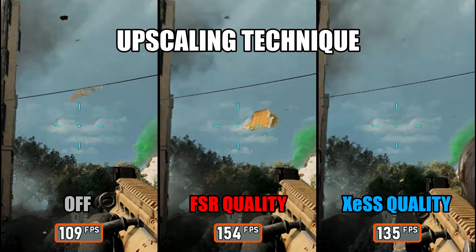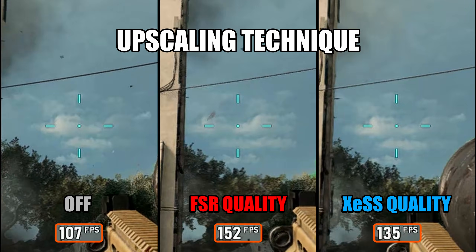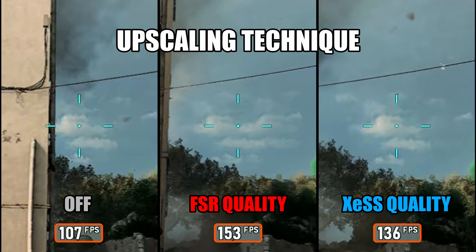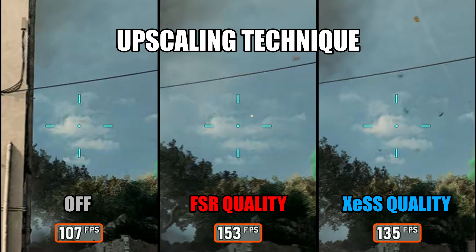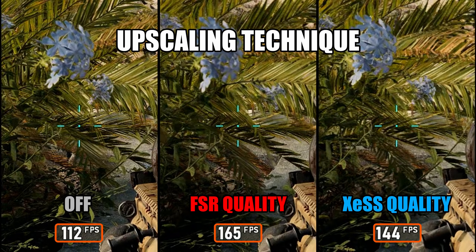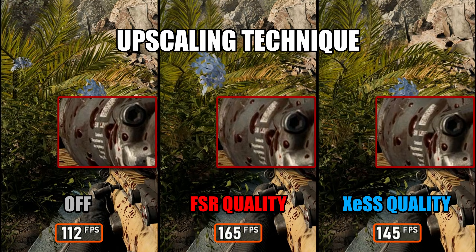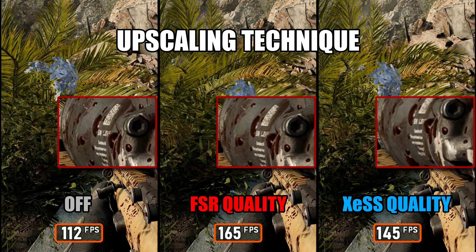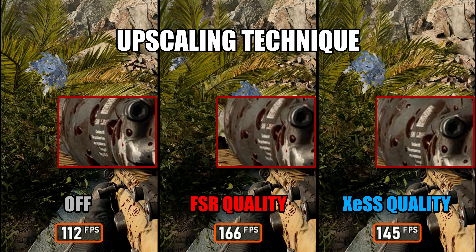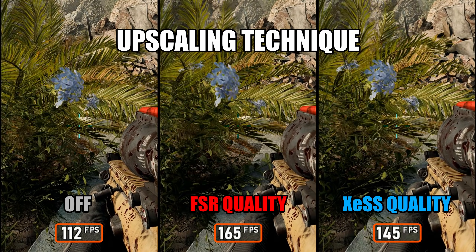Moving on to upscaling techniques. With FSR 3 quality, I saw a performance gain of around 47%. XSS quality also improves performance, but only by about 29%. XSS can perform better on Intel Arc GPUs since they use dedicated XMX cores, while AMD and NVIDIA cards rely on DP4A instructions. Visually, XSS shows slightly less shimmering and feels more stable overall, though it can look a bit softer in vegetation. FSR 3 is generally solid — a bit soft at times — but you can easily sharpen the image through game settings or your GPU driver. Performance-wise, FSR 3 still leads, and if you're on NVIDIA, use DLSS whenever available.